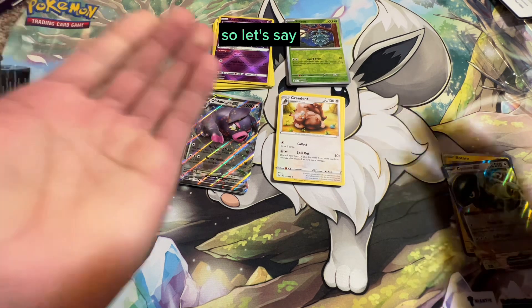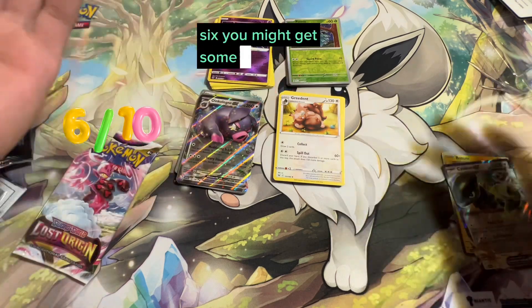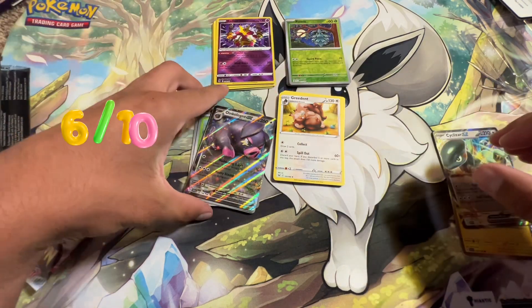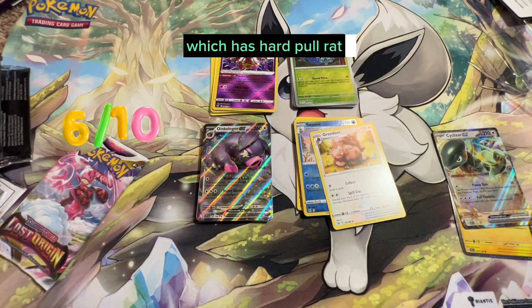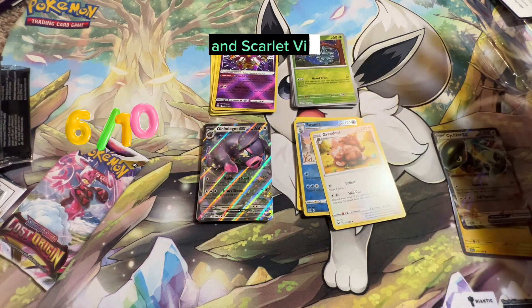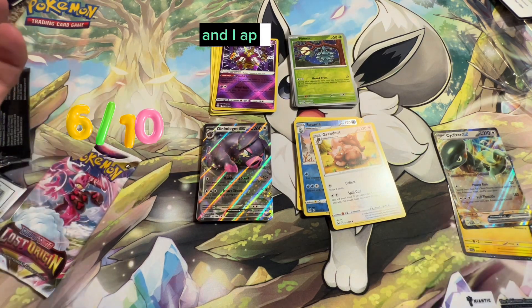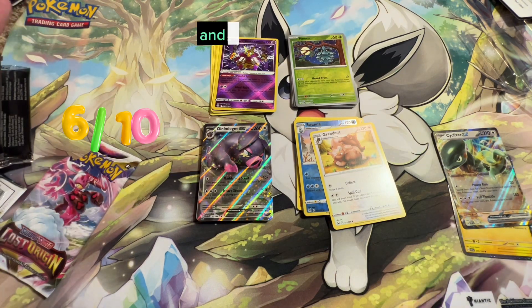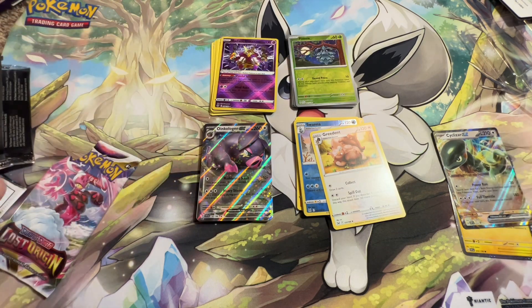Honestly, two out of four — so out of 10 I rate this a six. You might get some good cards, but not the best pack choices, especially with Lost Origins which has hard pull rates. Silver Tempest is a pretty good set, and Scarlet Violet I like — I'm almost done with the master set. I appreciate all your support. Check out the rating I'm putting on screen, comment if you liked it, and thank you — like and subscribe, bye!